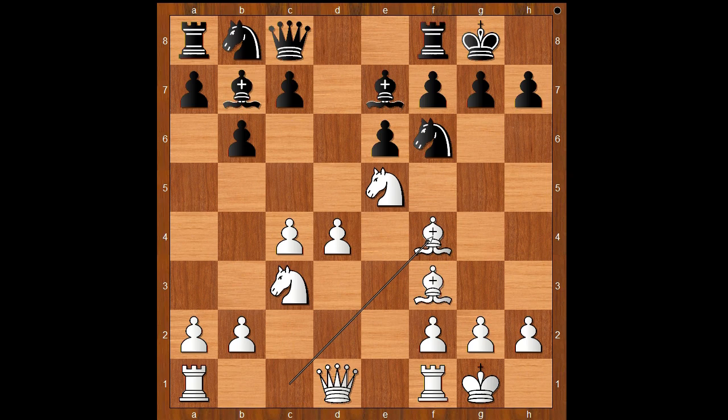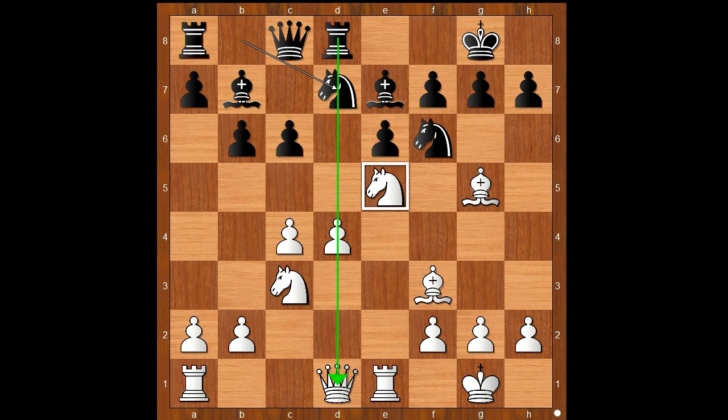Queen to c8. Bishop to f4. Rook to d8. Rook to e1. C6. Bishop to g5. Knight from b to d7, challenging the knight on e5, moving off the d-file.